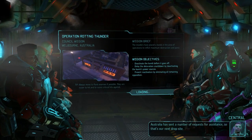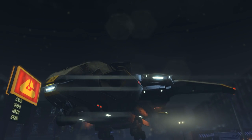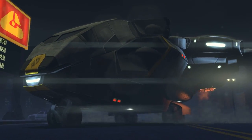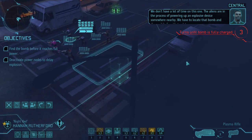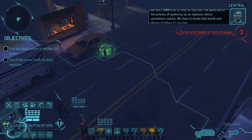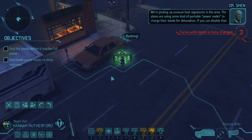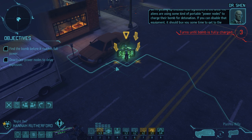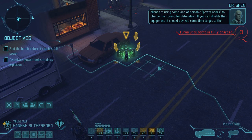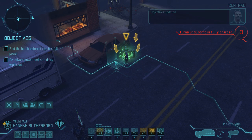We haven't had many bomb missions — we had one early on, I think that's where we lost the very first Zoe. We don't have a lot of time on this one. The aliens are in the process of powering up an explosive device somewhere nearby. We have to locate that bomb and disarm it before it's too late. We're picking up some unusual heat signatures in the area. The aliens are using some kind of portable power nodes to charge their bomb for detonation. If you can disable that equipment it should buy you some time to get to the explosive itself. Let's go for it.